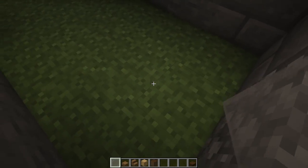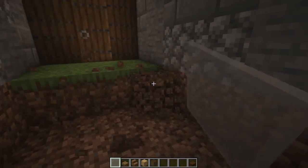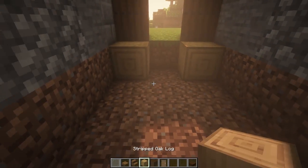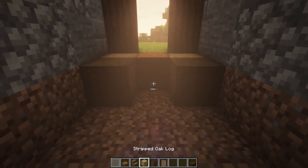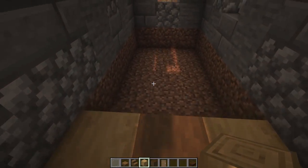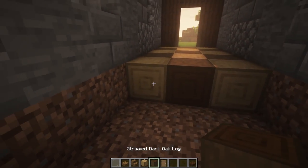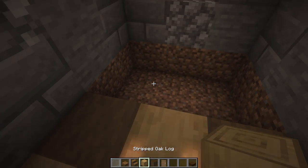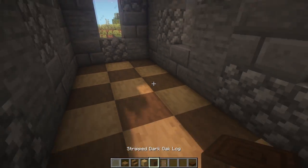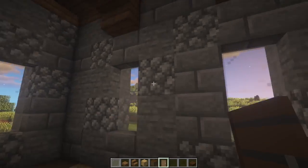Let's slap in some windows — I'm using light gray but you can use whatever. For the floor I had a pretty cool idea: knock out all the grass and do something a little different. We're going to use some stripped oak and also some stripped dark oak, and intertwine those almost like a chessboard. I think that effect looks pretty nice, so let's finish that up all the way and place our door back in.